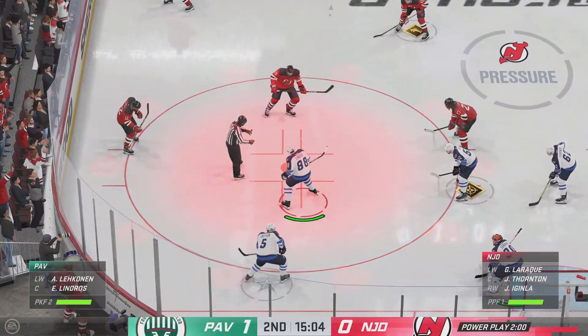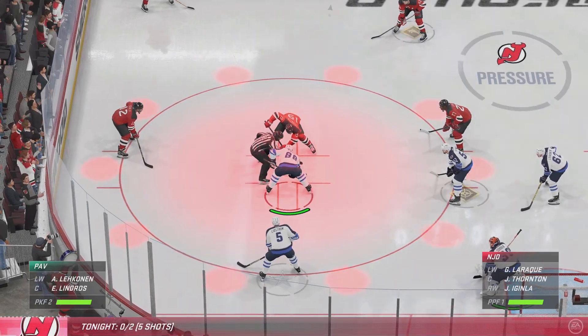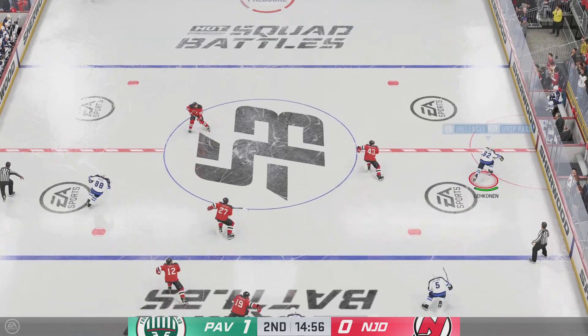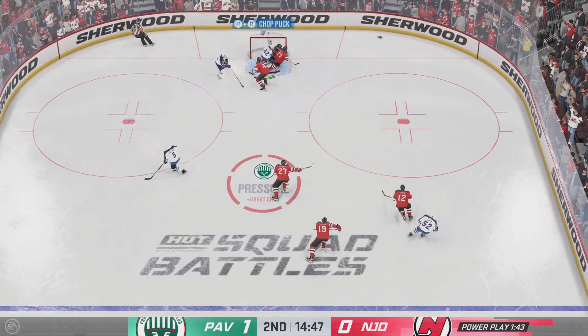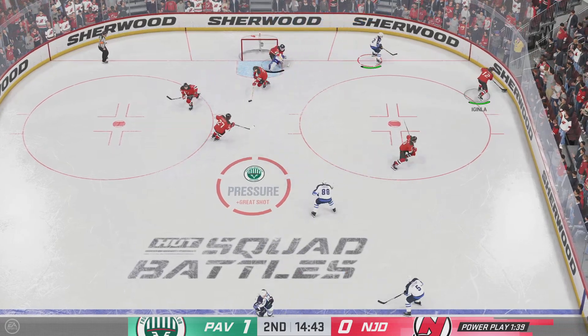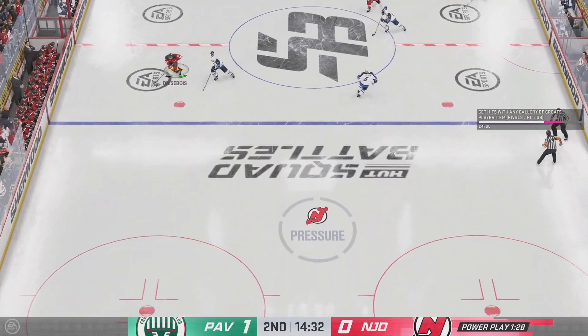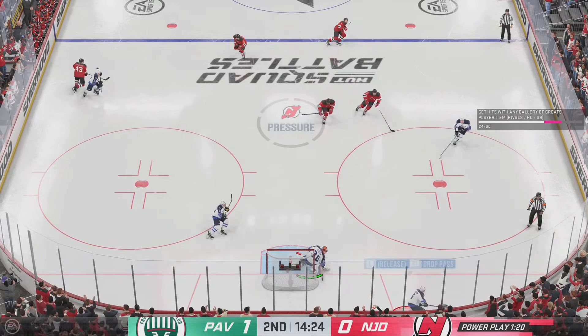A timely power play at this juncture of the game. Slides it across to Lykanen — escapes to the crease! How did he stop that one? That's a fantastic save by the goaltender, but his team has to do a better job of protecting the middle of the ice. Those high-danger scoring chances eventually go in.